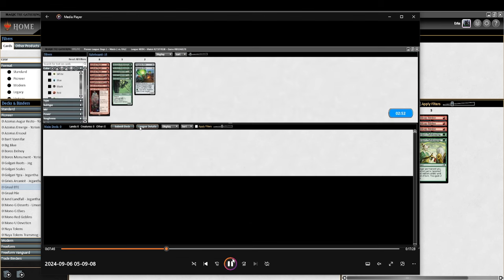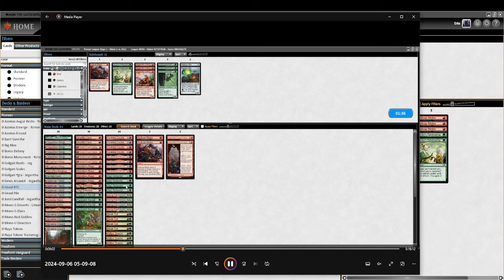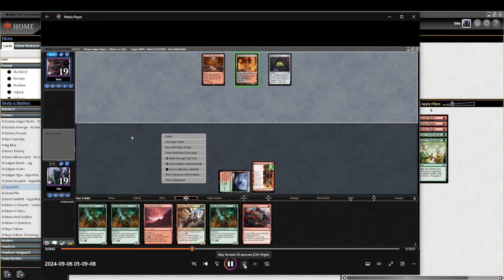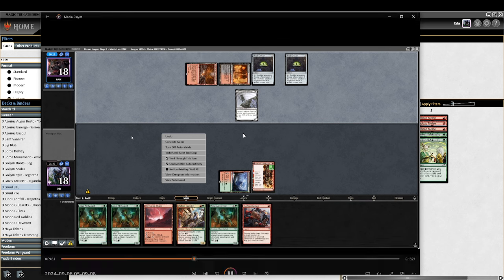Sideboarding — thinking about Red Cap Melee, Case, and Safekeeping. I put in Haywire Mites for the oven but I feel like it doesn't matter since they'll just sacrifice it. I take out some Monstrous Rages because they're going to have a bunch of removal.